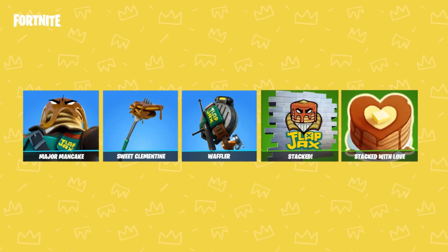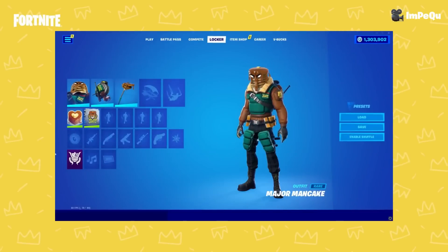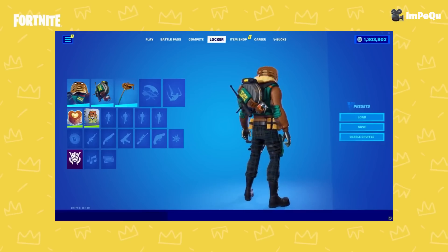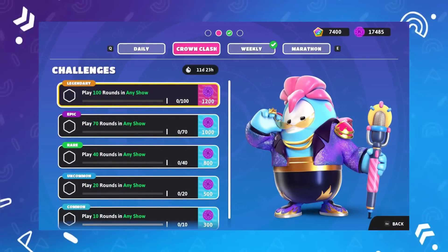Starting from today, June 29, you can get the following cosmetics for free as part of the Fortnite X Fall Guys collaboration. The Clash of Crowns challenges are now live in Fall Guys, and completing these challenges will unlock different rewards for Fortnite.